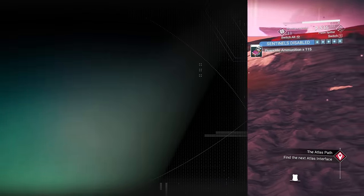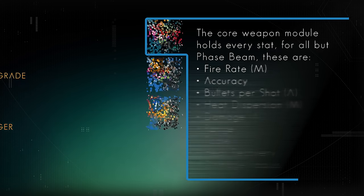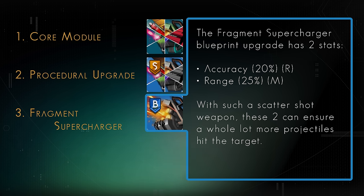Moving on to Ships — weapons are nice and easy. You won't need to worry about the damage stats as far as which module to choose, and the main weapon module will always have every stat attached to it. The Multiplicative and Reductive stats will gain the same bonus regardless of the module you choose, so always prioritise the main module. An interesting module is the Fragment Supercharger, a blueprint upgrade for the Positron Ejector ship weapon. This increases accuracy and range — accuracy is a reductive stat, range is a multiplicative — and with such a short-range, space shotgun-style weapon, this can lead to way more of your bullets actually hitting the enemy, so this is a very good choice to boost.